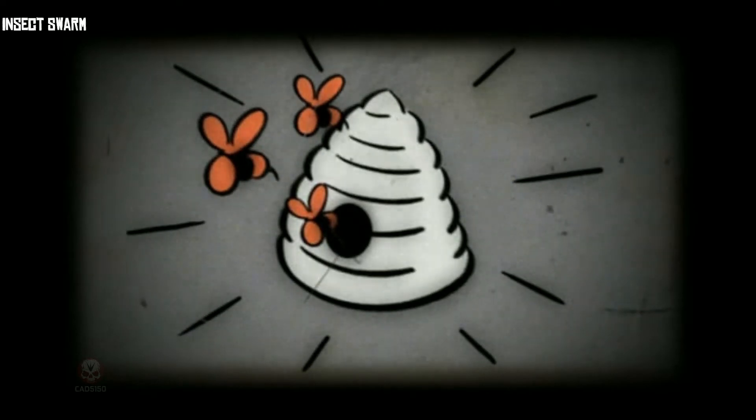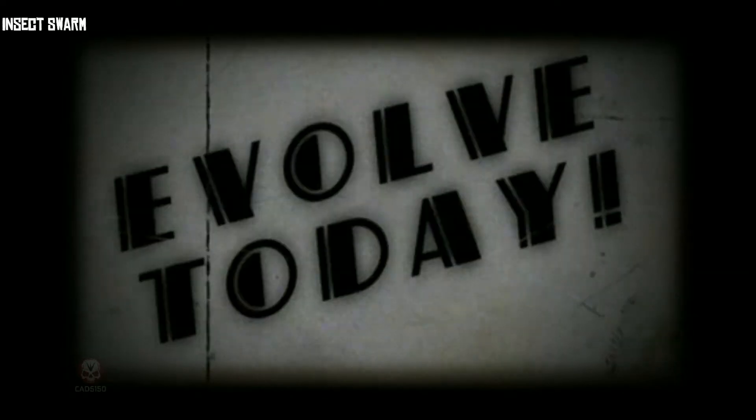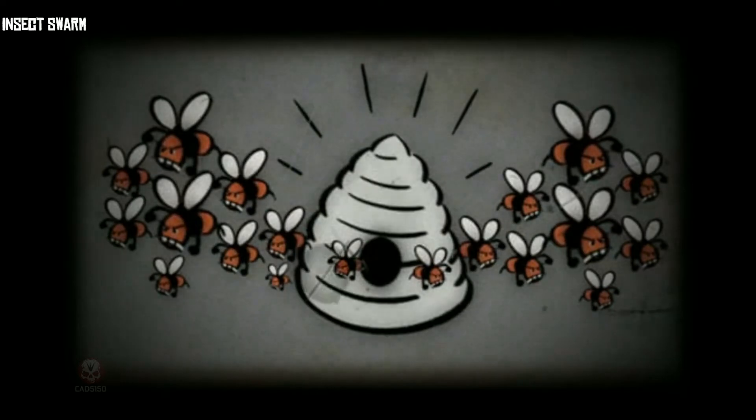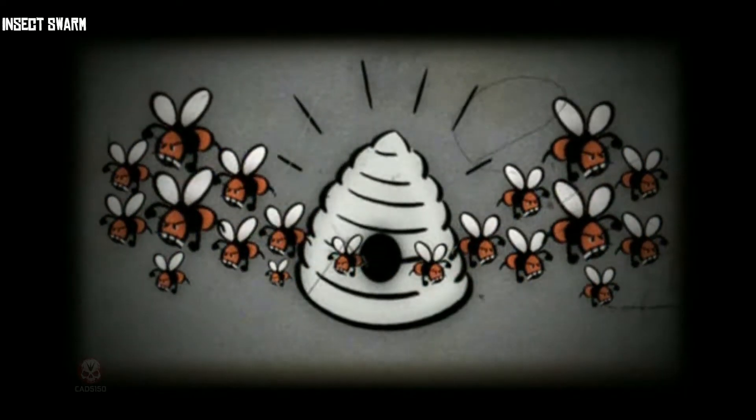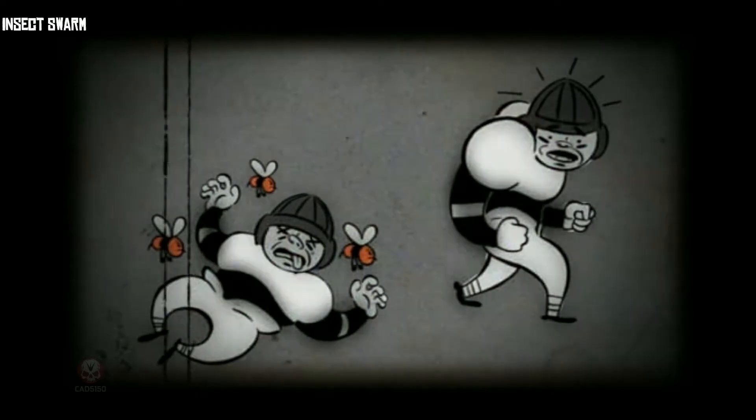Summon a swarm of insects and laugh as they seek out hidden enemies. Release a nastier swarm — snicker as they seek out one enemy after another. Breed better insects: swarms hide in expired enemies, awaiting further prey.